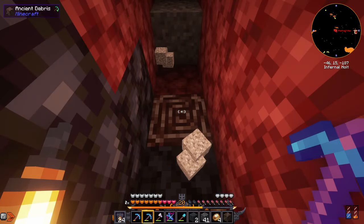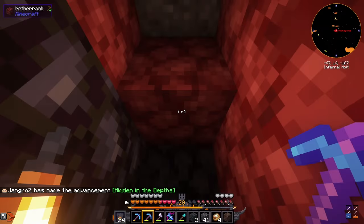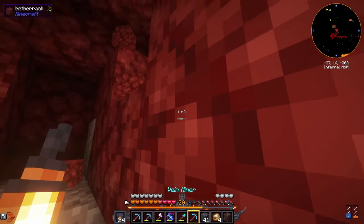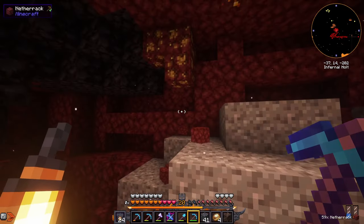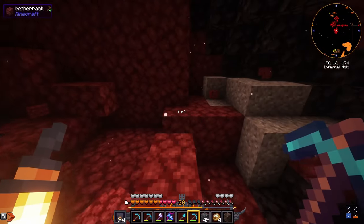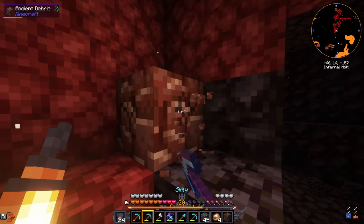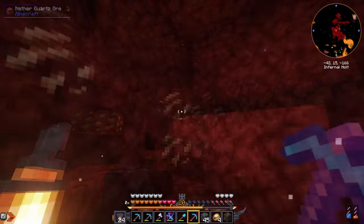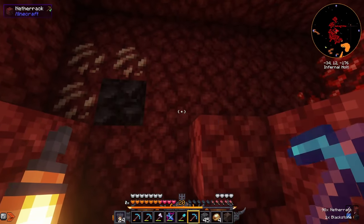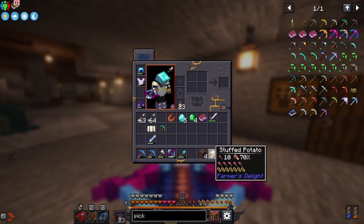There's some ancient debris — okay there's one, and there's another one. All right, we're back from the nether. I accidentally used up my entire vein mining pickaxe — that was a mistake — but we've got four ancient debris.